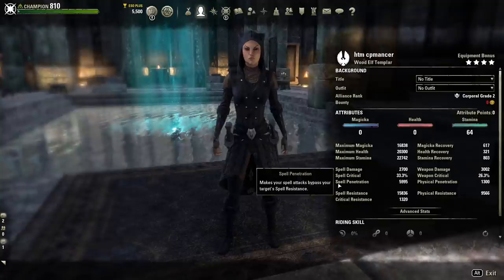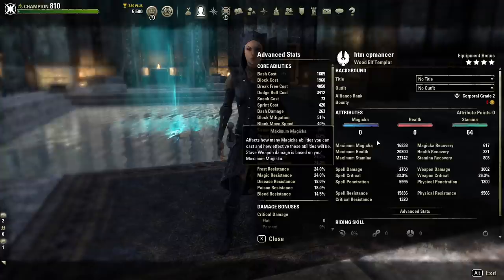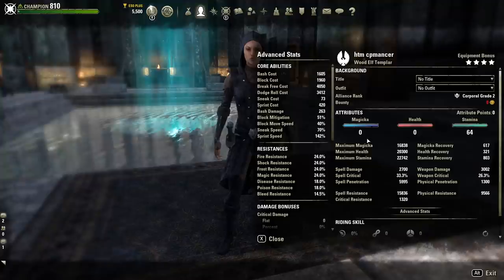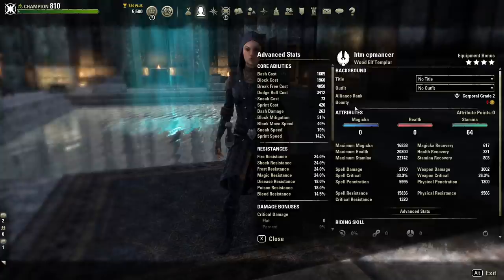Now this is just the basic character sheet. Watch what happens when I click on the new Advanced Stats tab on my character sheet — I get a whole new section of stats that I can check out for my character. This is going to cover essentially everything your character does in the game, whether that's your core abilities, resistances, damage bonuses, and healing bonuses. There's just so much here to keep track of to better build your character.